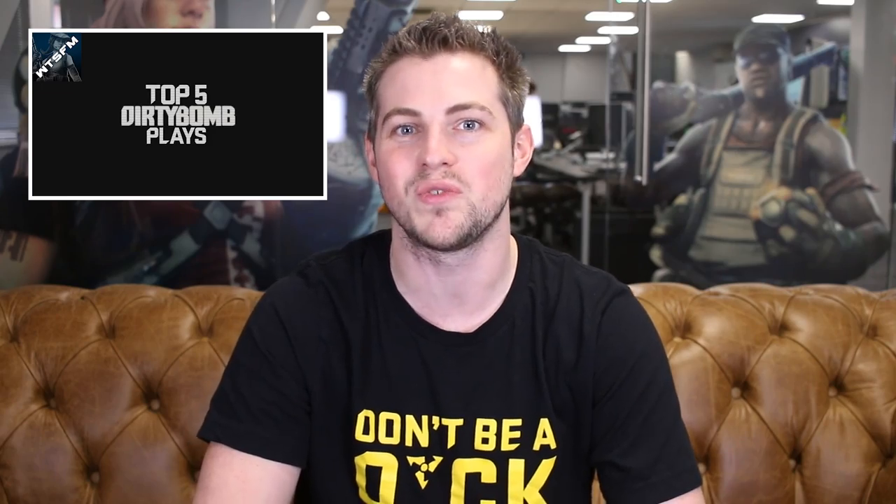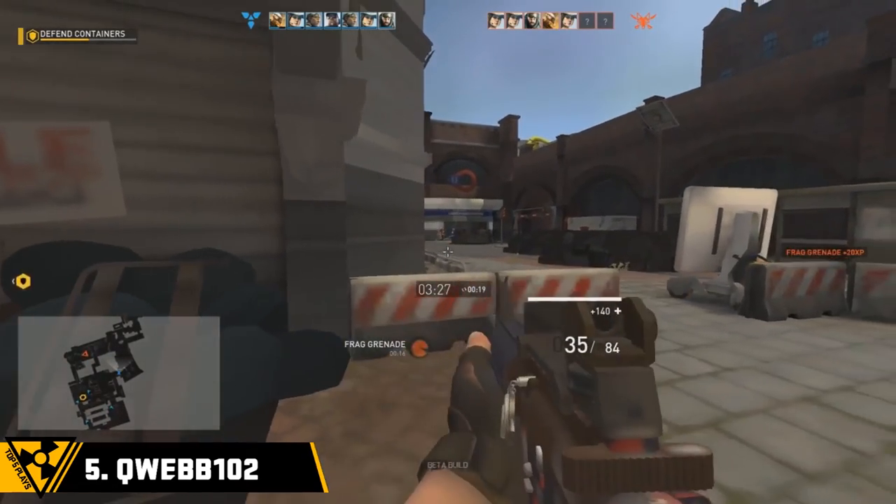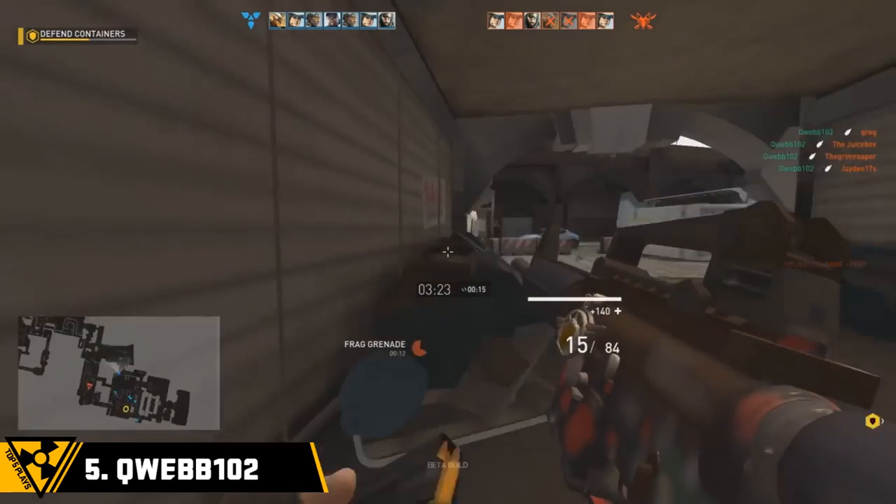Jack from Work The Space has started collecting clips from you lot and is compiling them into weekly Top 5 Plays videos. This week one of the plays he's featuring is from Queb 102, who manages to land a Kobe 4K on Terminal. Check it out and tell him we say hi.